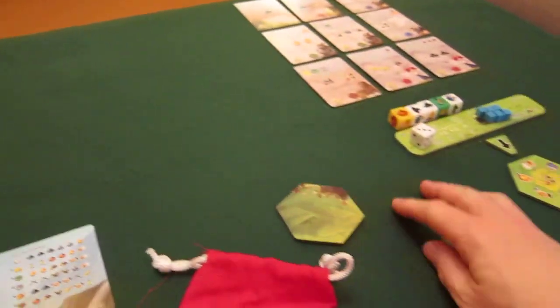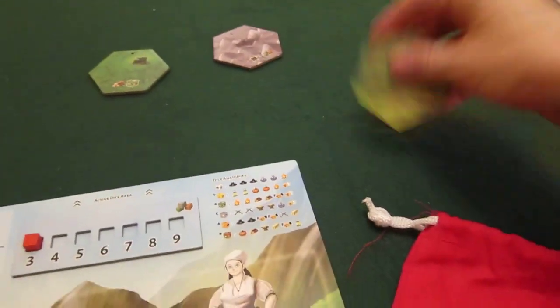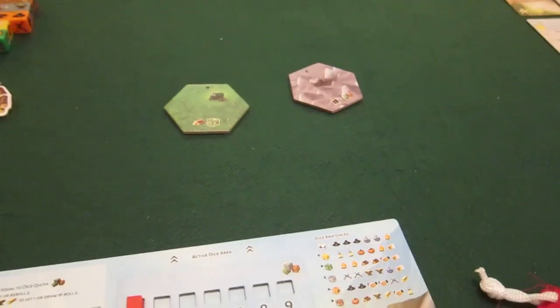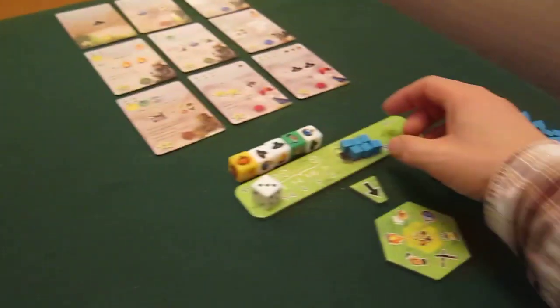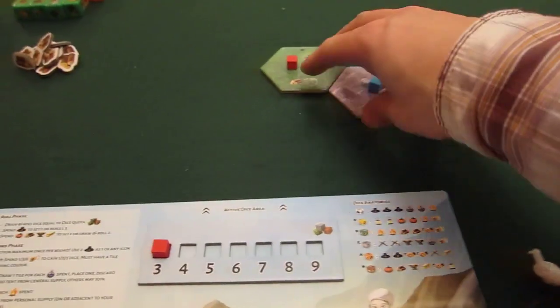The bot then gets a random one — it's going to get grey, okay that one goes back in the box. I get to put one of my tents from my personal supply on my tile, and the bot gets one from his personal supply onto his tile. And the game is afoot.